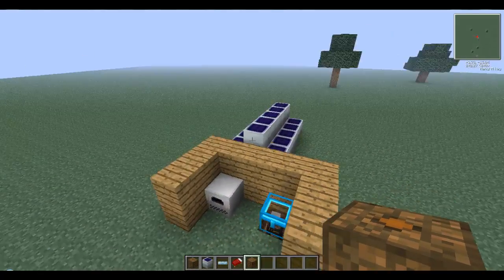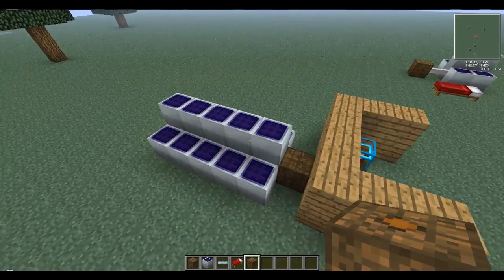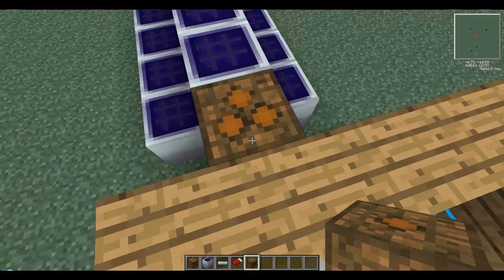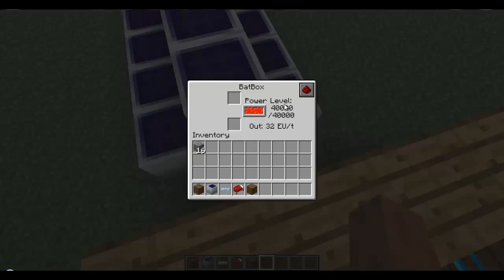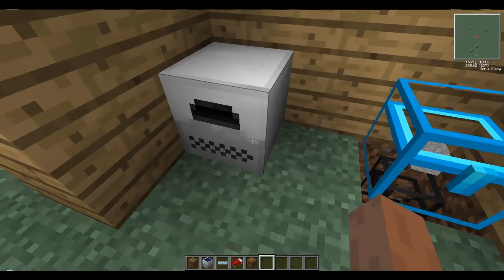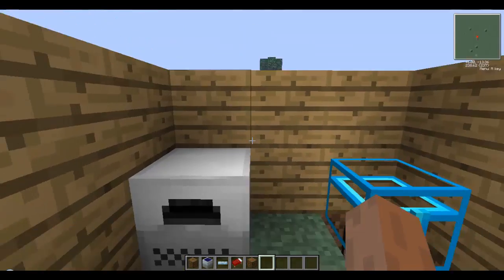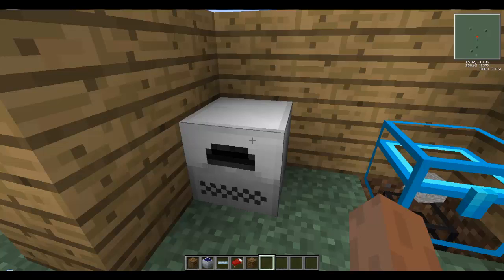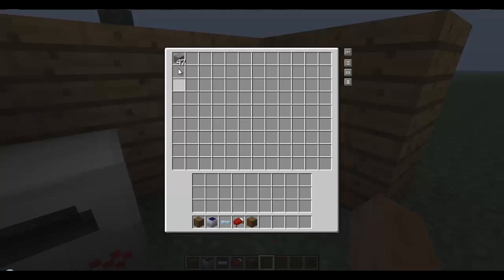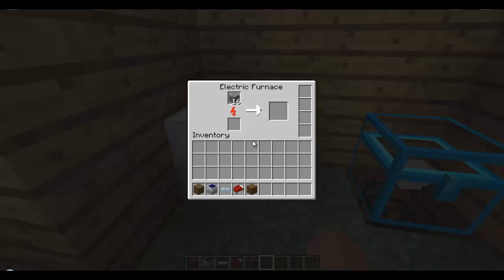I'll show you this as well quickly. This is just what I was testing on — this is made up of 15 solar panels. This will be full. I just made this just before I made the video. I've attached it to an electric furnace — just chuck something in here, start smelting it, and it will transfer it into that chest.